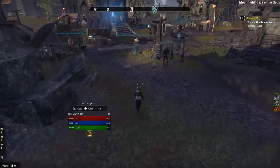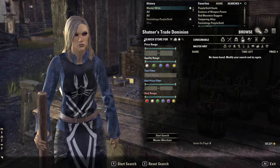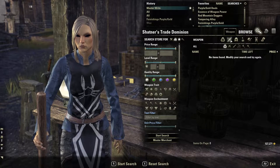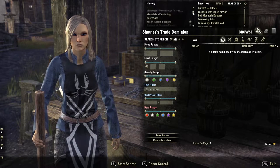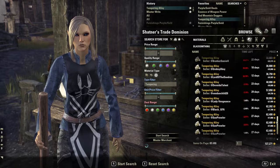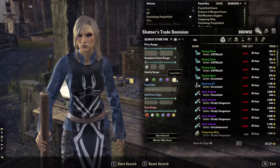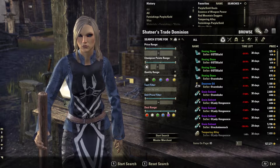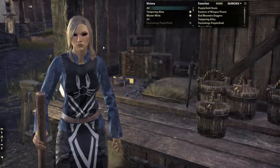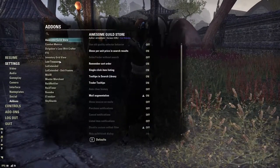Awesome Guild Store works with Master Merchant. By default there is no text filter in the guild store, which makes searching things really hard. With this add-on you get a text filter — for example, you can type 'tempering' and it finds all tempering alloys. You can also filter by quality, like legendary-only items, or search within a certain price range. It makes searching much easier and saves time.